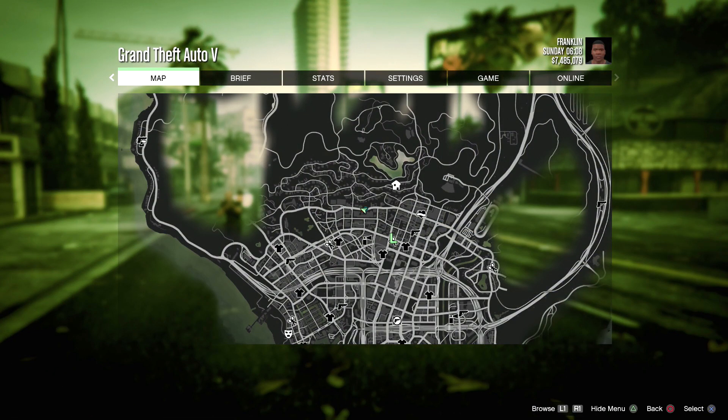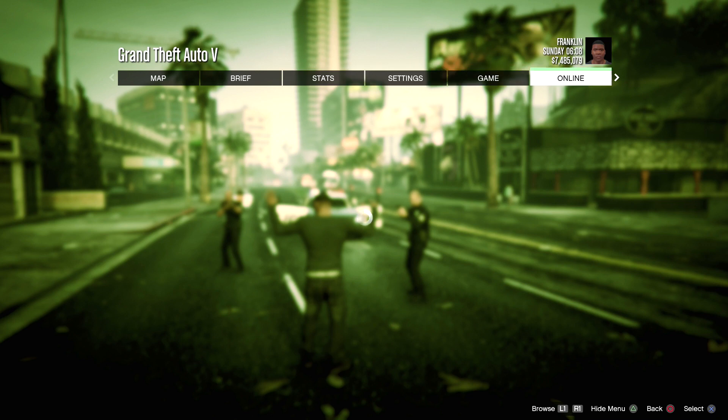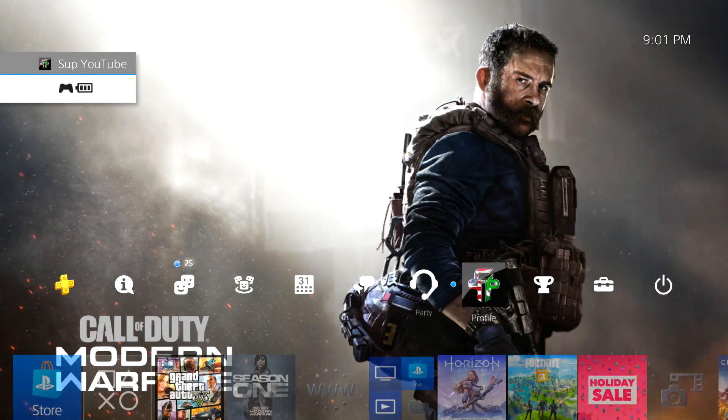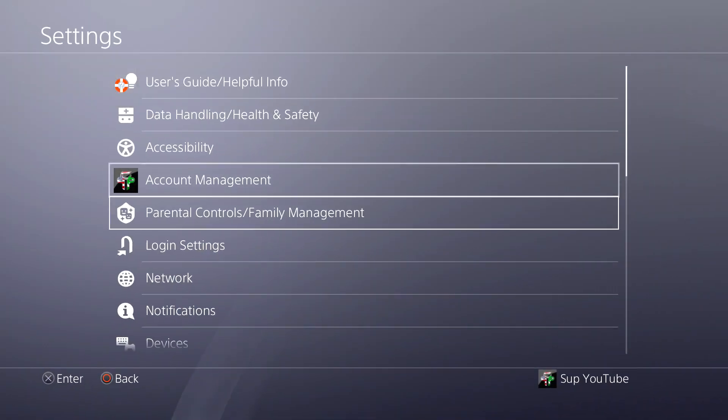There we go. Now you guys want to go over to the online tab and hover over choose character. Once you guys are hovering over choose character, you want to go over to settings and disconnect your internet.